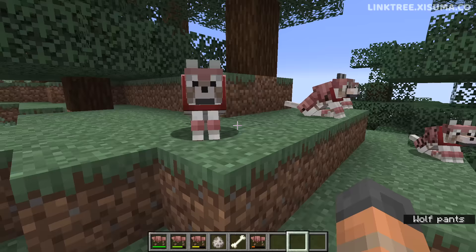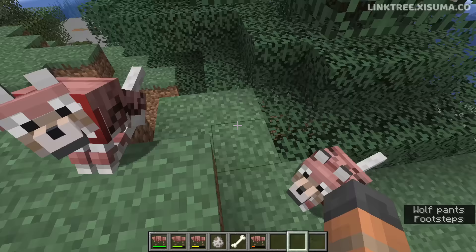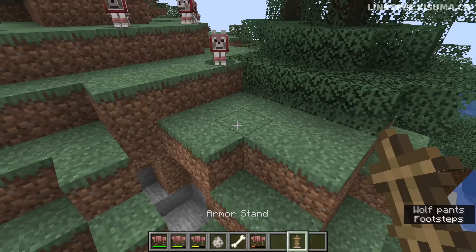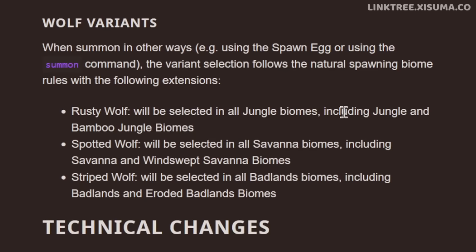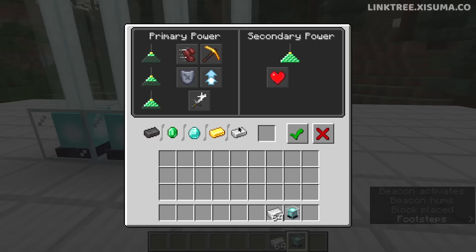Now for the 1.20.5 changes: the texture of cracks on wolf armor has been updated to be much more noticeable. There are three levels of damage that you can now clearly distinguish from one another. Tamed wolves will no longer attack armor stands when the player attacks one, which was an issue in previous versions. There have also been changes to wolf variants related to spawn eggs and the summon command — the biomes in which you can summon different wolf variants using eggs has been expanded, while they'll still spawn naturally in their original biomes.